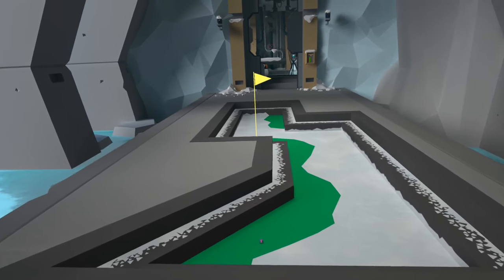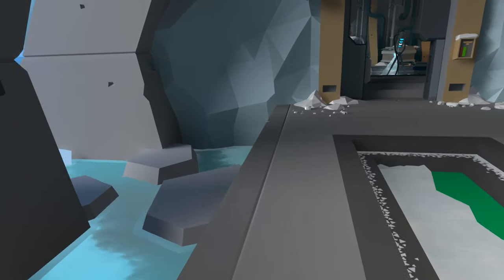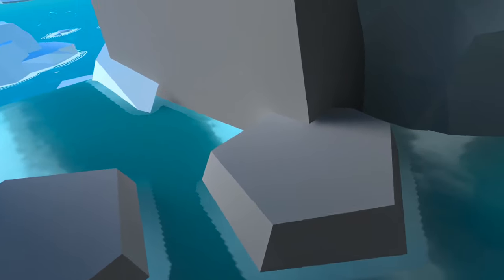For hole number two, we want to be heading to the left of the flag and down there there's a little rock or floating piece of ice. If you step down onto that and turn back on yourself, the ball is just down there.